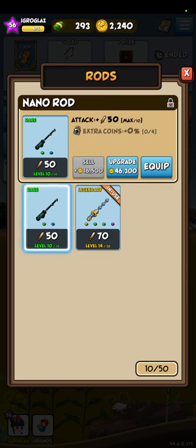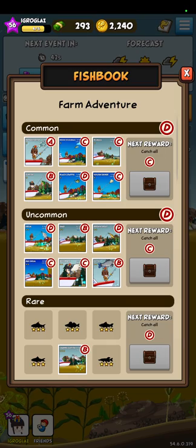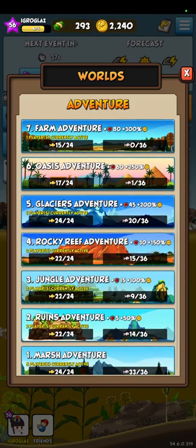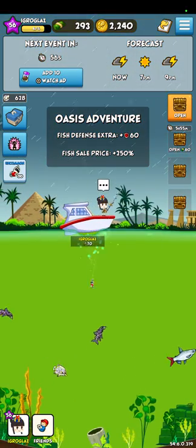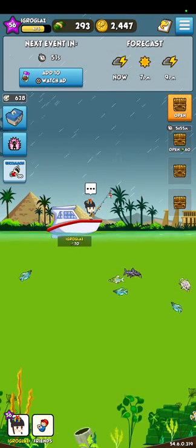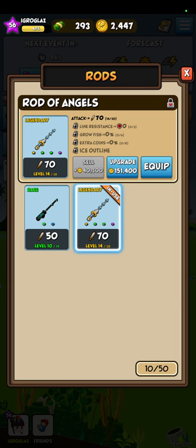Upgrading equipment is very costly and you spend gold on it. You get gold every time when you catch some fish. Let me show it to you — let's go to some mediocre location, for example this one called Isis. When you catch a fish, you get some gold — like 207 right now I got. And to upgrade my fishing pole from level 14 to level 15 will cost 150,000 gold. It's quite a lot.